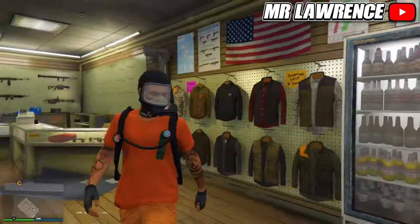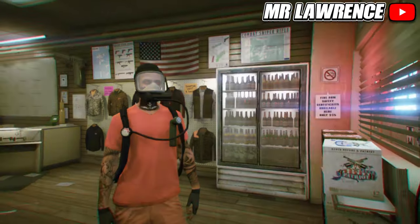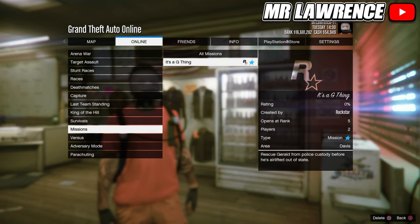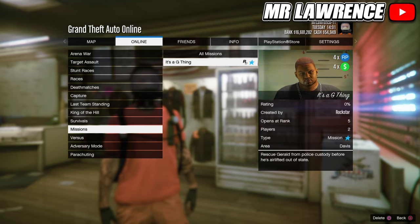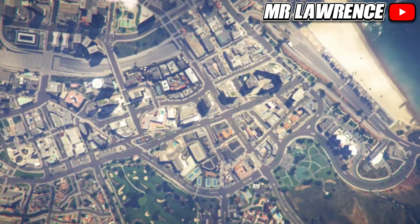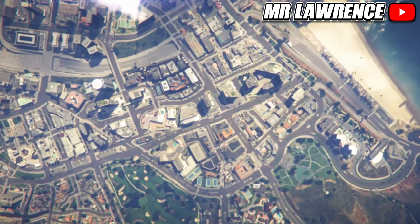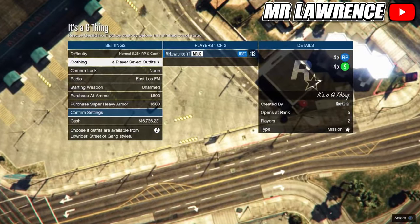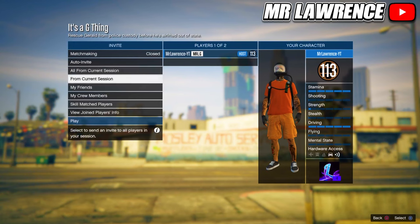From here you will need to bookmark the job that's linked in the pinned comment. Then restart your game so it pops up in game. You can find it through your post mail under Bookmarked Jobs and then to Missions. If you can't bookmark it for some reason, your friend can bookmark it and invite you to the job. Make sure that the host changes the clothing setting to Player Saved Outfit, and then he can start.